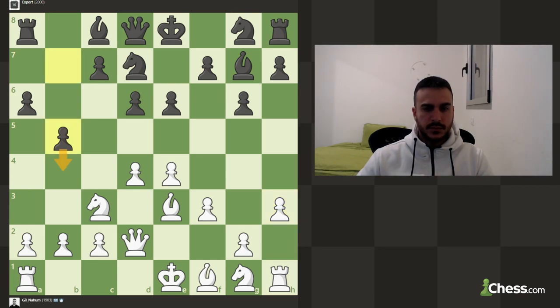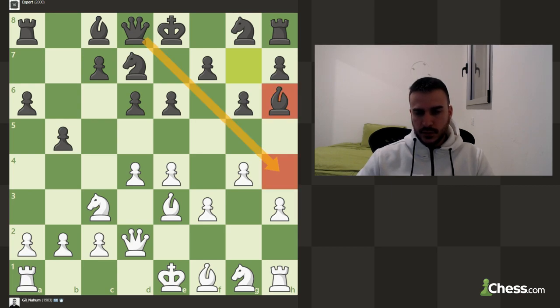This is a nice move of course. He is predicting that we are going to play for the queenside. Now we want to keep playing aggressive. It seems like we are going to win a piece, but he has got this check in between. And this check in between is going to win the piece.